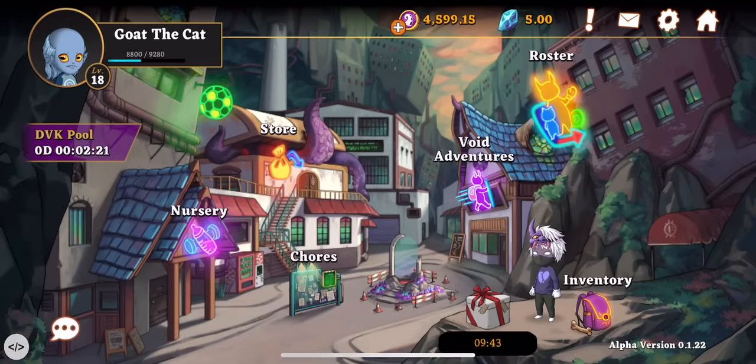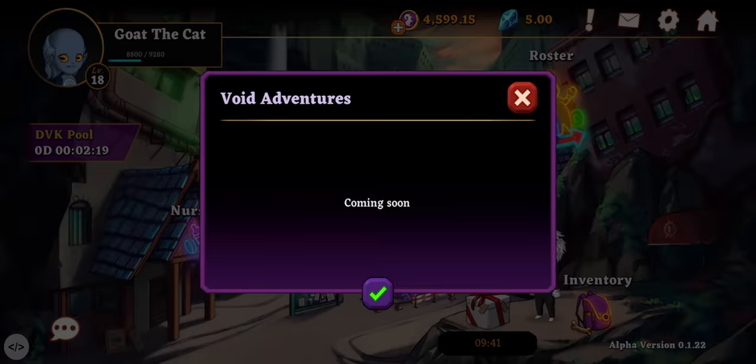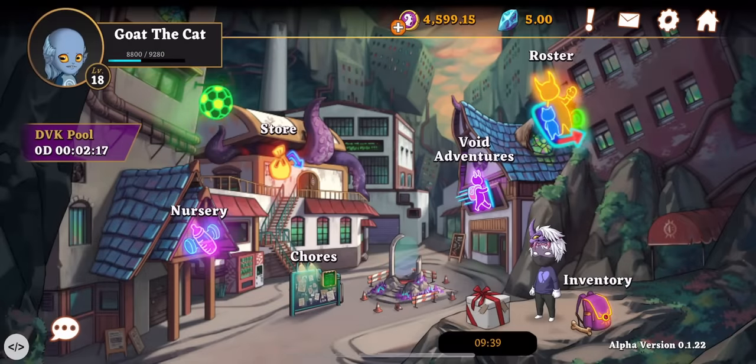Void Adventures, which will be added shortly after the closed beta release, are another good source of mint seeds. And the free pack that can be claimed every 10 minutes has a small chance to drop some seeds.